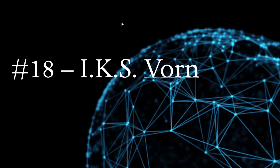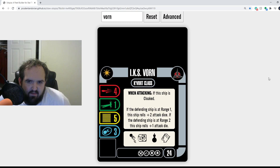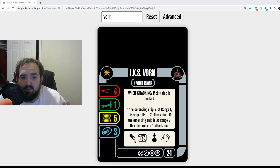Number 18 is the Vorn. As you can tell from 'IKS,' it's a Klingon ship. Klingon ships do a lot of damage and the Vorn is no exception — it has four native attack dice. When attacking while cloaked, if the defending ship is at range one you get two bonus attack dice; at range two you get one bonus attack die. You pile on more damage the closer the ship is. That feels very Klingon — I have my sights set on my target and that's all I need.